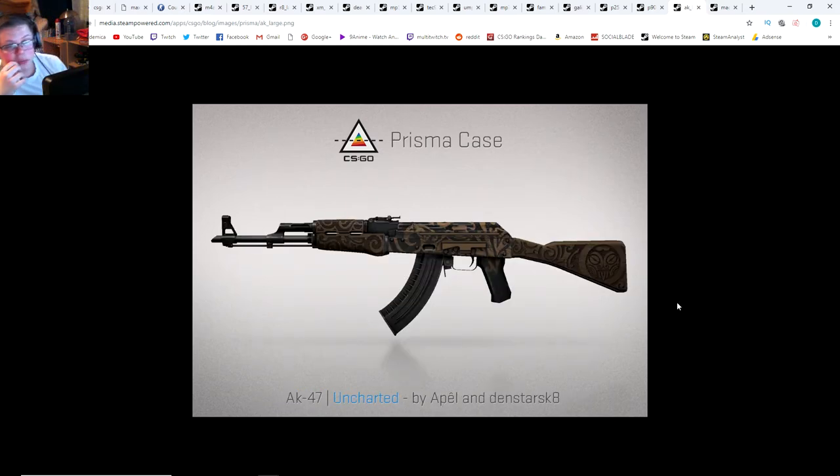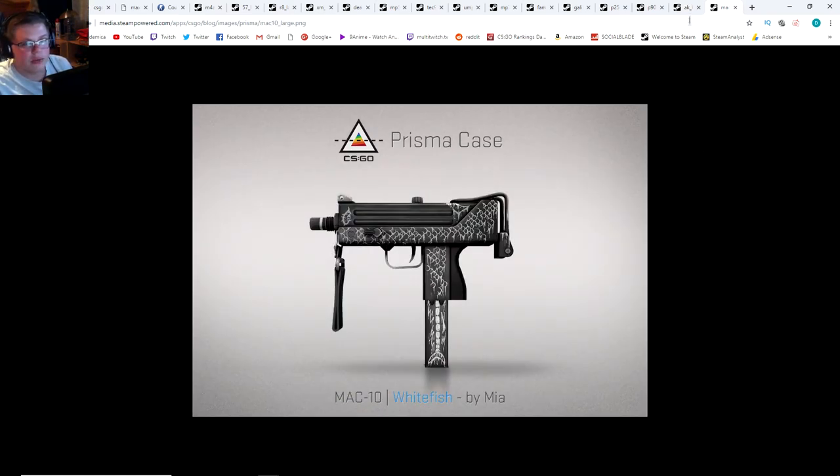We got a very interesting blue AK. I don't want to say it kind of looks like the Cartel, but it basically just looks like a default AK with some carvings in it. Pretty good. This is going to be a very cheap stat track AK skin for people who don't want to spend a lot of money. Not a huge fan of the skin itself, but I'm completely down with the idea of having a cheaper AK. And the Mac 10 Whitefish — not a huge fan.